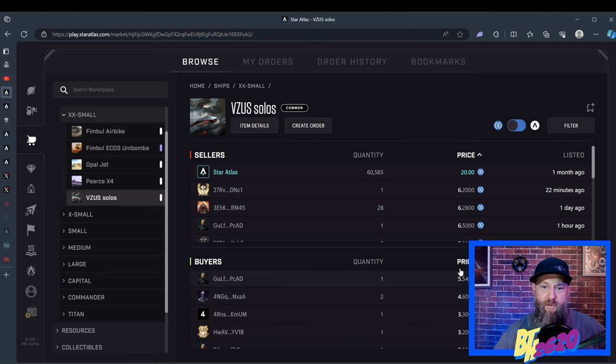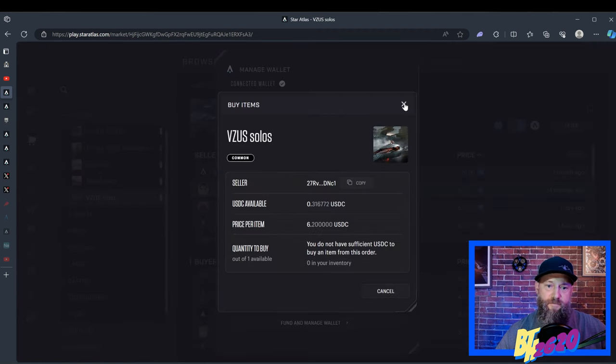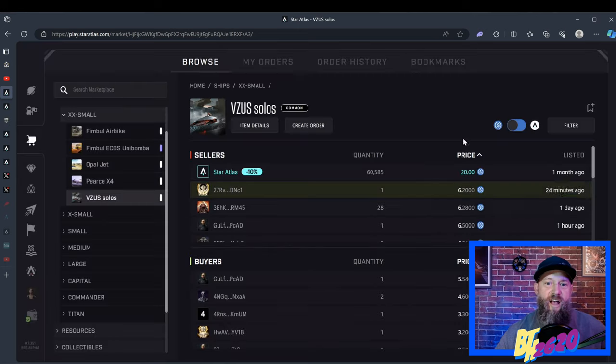These are buyers putting in bids trying to buy a cheaper version — this top buyer is willing to buy one for $5.54, but sellers are listing at $6.20. So if you want to be patient, you can put a bid in. If you want to buy one directly, you can click on any of the sellers, connect your wallet, and buy. We'll actually buy a ship together in two videos from now. To place a bid, hit the Create Order button.